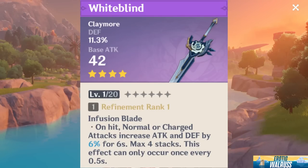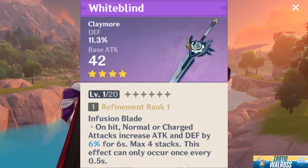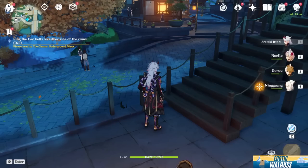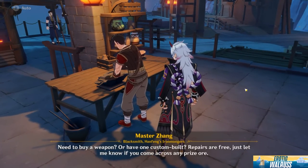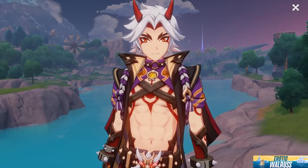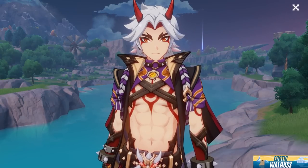The White Blind is of course one everyone knows. I think it's a great weapon overall for defensive Claymore users — not just Itto, but Noelle as well. These two are the primary users. White Blind is a very good weapon for Itto, and you won't feel bad investing into it. Apart from the BP Claymore, White Blind is one of the best free-to-play options for Itto. It's not crazy difficult to get to Refinement 5, so I urge you all to invest into this weapon if you're thinking about picking up Itto.